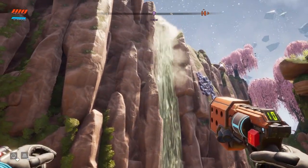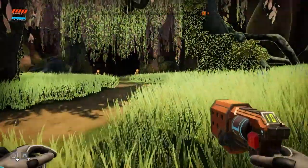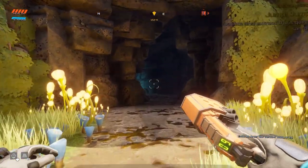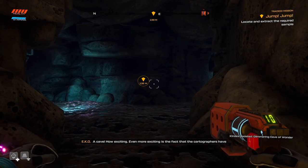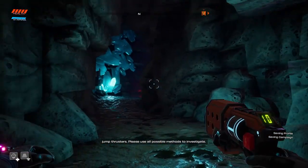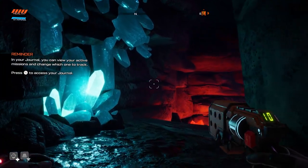So the alien alloys are, I guess, over there? What was the button to actually activate my search objective? Let's just go into this cave. Oh my god! How exciting! Even more exciting is the fact that the cartographers have detected a trapped fluid which could be used to synthesize the fuel for a basic jump pack. Please use all possible methods to investigate. That's what I do — I investigate things.